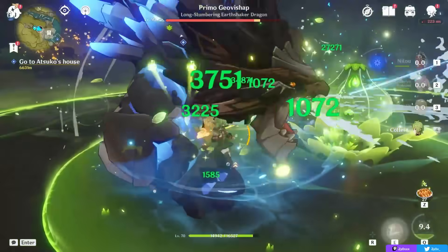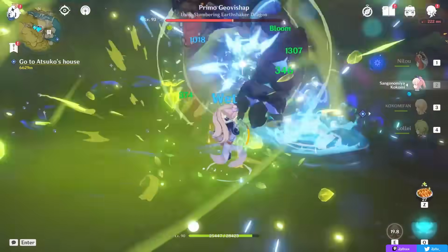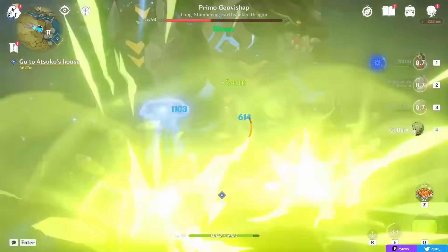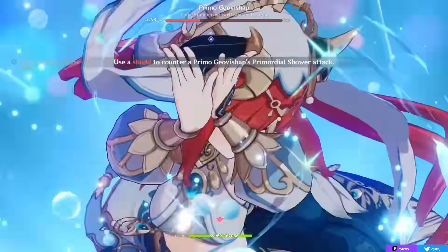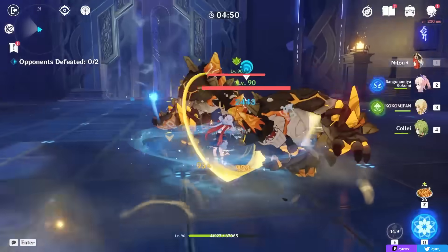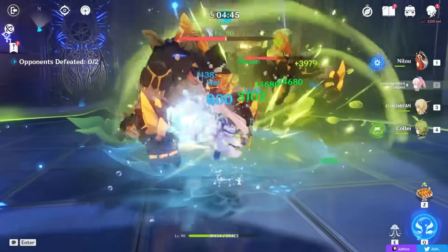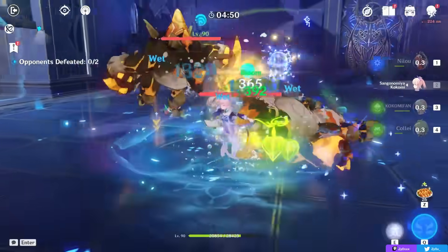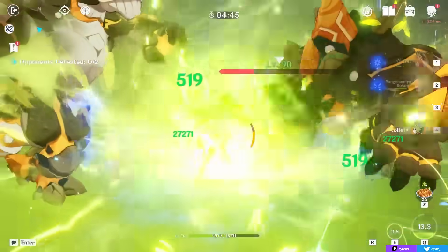This is very important: I typically recommend having another on-field character rather than Nilou, not because Nilou is inherently bad on-field, but because having another character proc those blooms on-field is typically better. Bloom scales on your level and elemental mastery, so a character who stacks elemental mastery will proc much more bloom than your Nilou, who also needs to build HP. Additionally, when you use your skill three times and swap out, you get a hydro ring around your active character that applies hydro passively while on other characters, increasing your hydro application from off-field and helping you play a more supportive role.